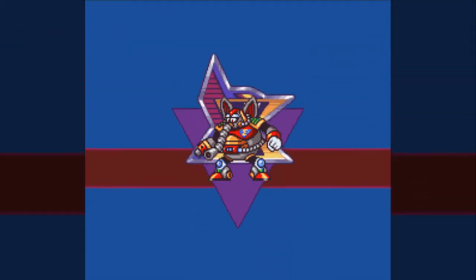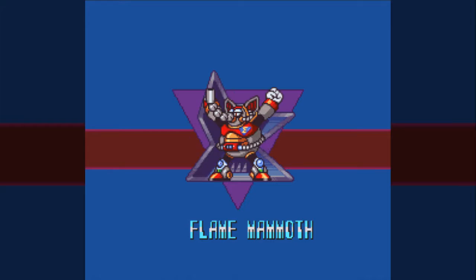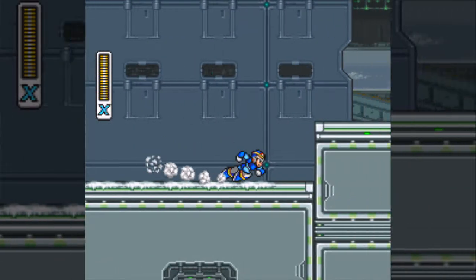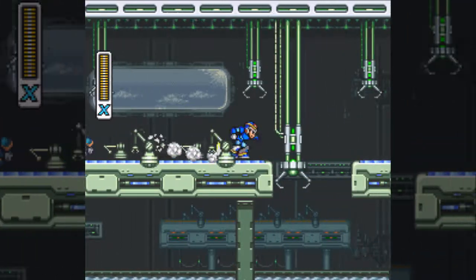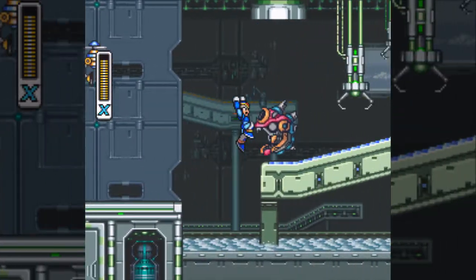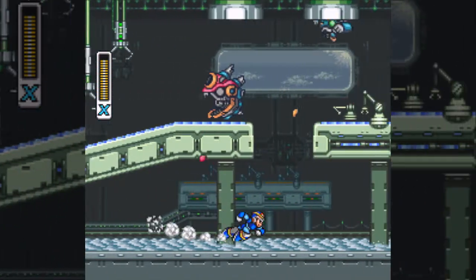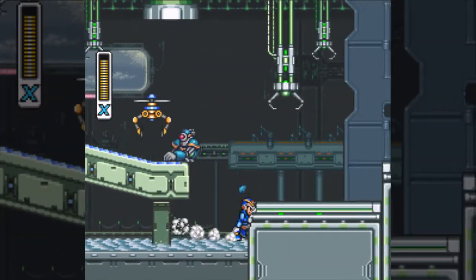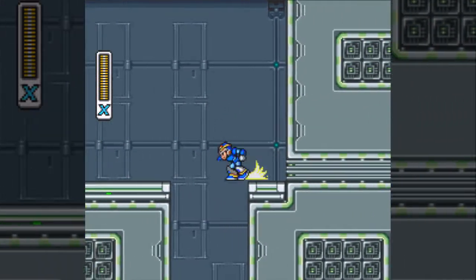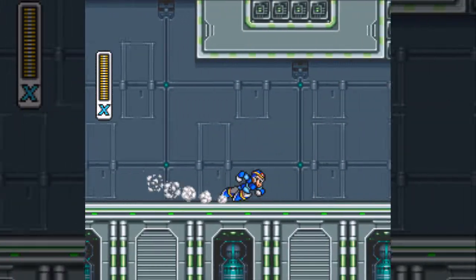Hello everyone, and welcome back to Let's Replay Mega Man X. In the last part, we started off the game, took care of our first couple of Mavericks, and now we're heading after Flame Mammoth because of the weakness chain going on. We started with Chill Penguin, and the next weakness after that would be Spark Mandrel, but I went after Storm Eagle instead. Flame Mammoth at this point is mostly just me taking care of a loose end, because Storm Tornado is strong against Flame Mammoth, whereas Flame Mammoth's weapon is strong against Chill Penguin.